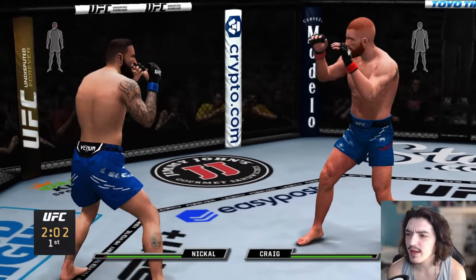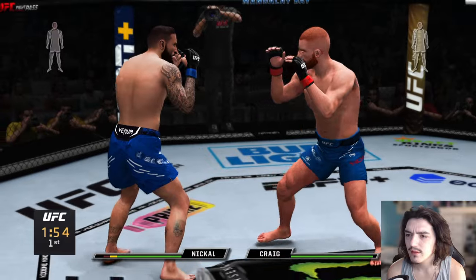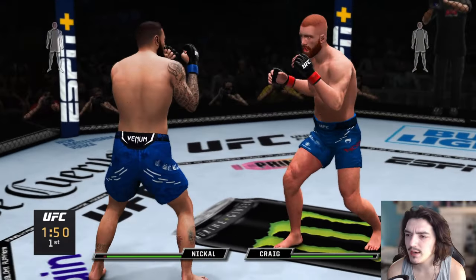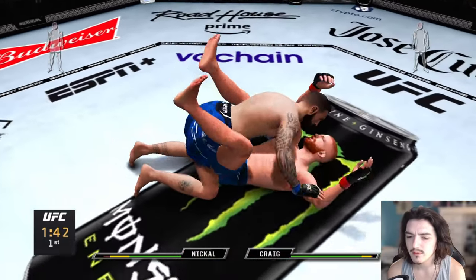Nice punch — how did I throw that? Is that just his regular straight punch? Why did I throw like a strong straight right there? How did I do that? Interesting.